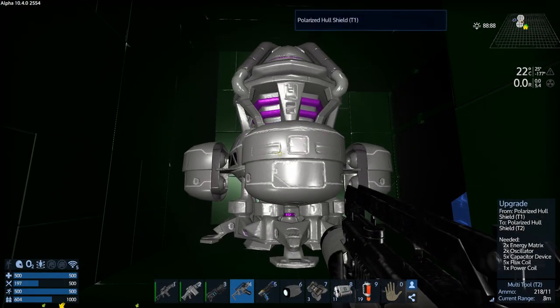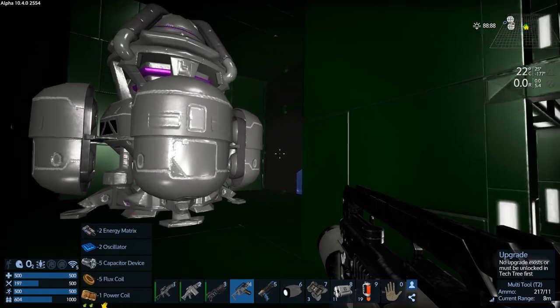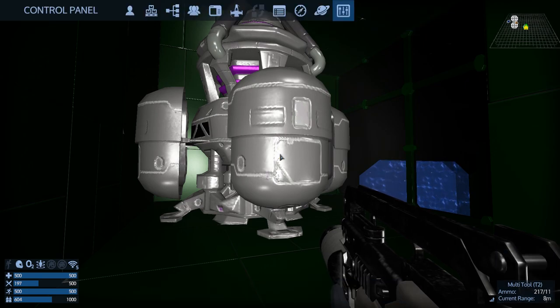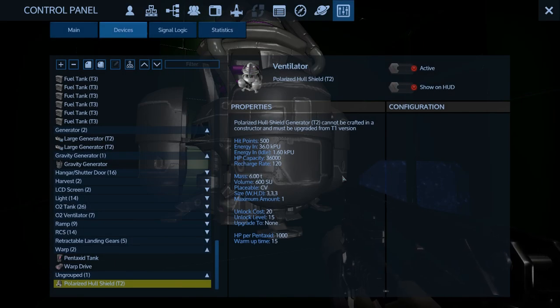There it is - okay, here we go. Boom! Oh, it got all puffy! There we go. Let's take a look at that. So the stats are: hit points 500, energy in 36k PU, and idling is 1.6k PU. It's a little bit heavier now but not much. Wow - so when it's charging up your thrusters are going to shut off. Not for me - I can do one mega power unit or something.